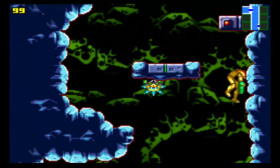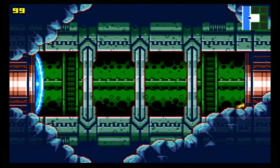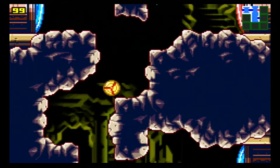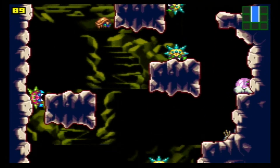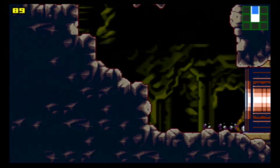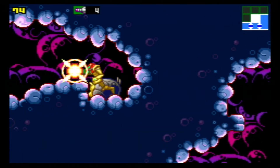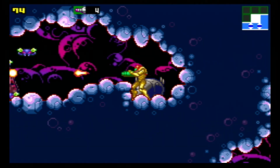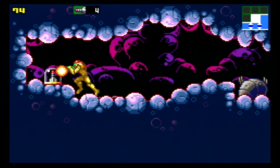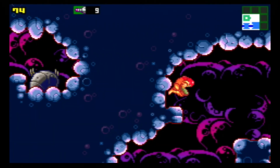It's Planet Zebes. Three seconds into the game and we already have our first power-up — the most important power-up in the game — which is the morph ball. I don't know how many of you are completely new to Metroid, but the morph ball — okay, so Metroid first came out in, I think, 1986. Let me check that.